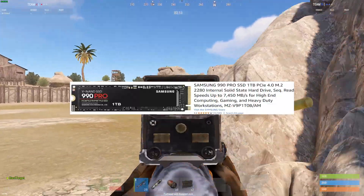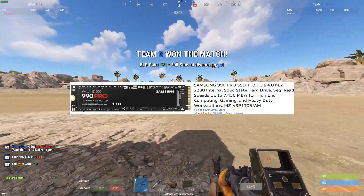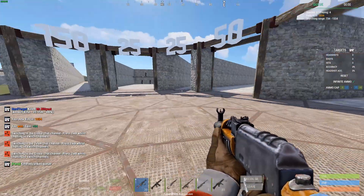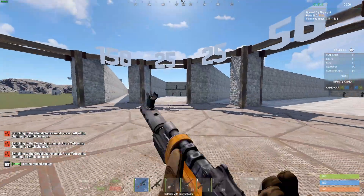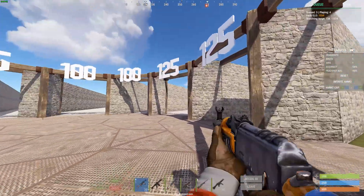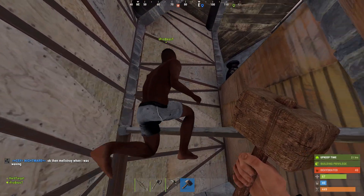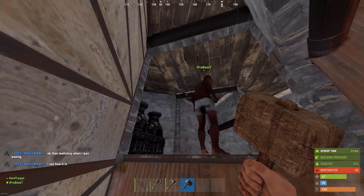Now a few days ago I bought this one. And as you can see on this one, the read speed is 7500. I tried Rust on it and it completely fixed my issue. I have no more lag, no more stuttering, and the game is extremely smooth. There can be other factors such as graphics card or processor, but if you have a decent computer and are wondering why this is happening, I think Rust needs a fast SSD.